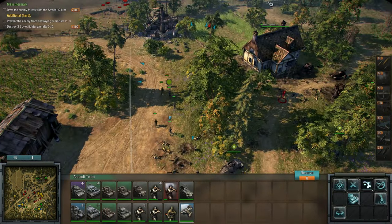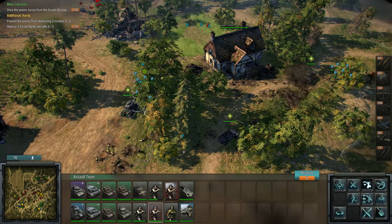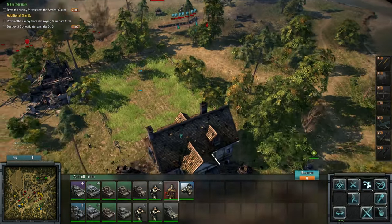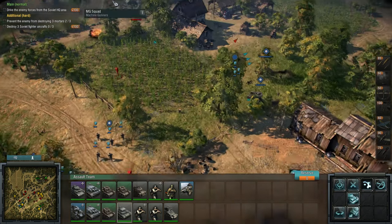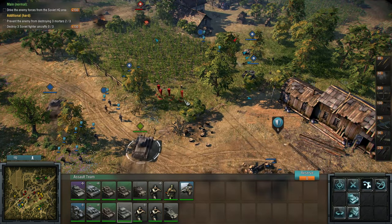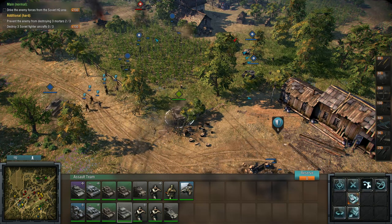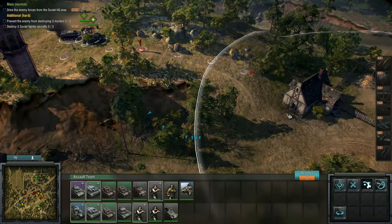I'm going to get this howitzer behind the house there. We've got to prevent the enemy from destroying all the mortars. I think what I can do is if I just leave this Panzer III here and put it on entrenchment we should be okay. Let's continue moving forwards here as well.